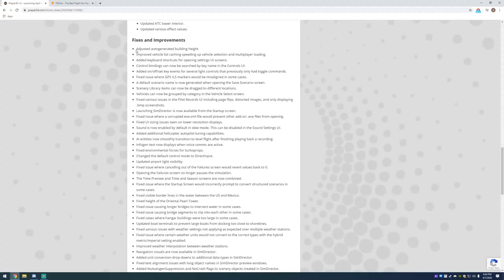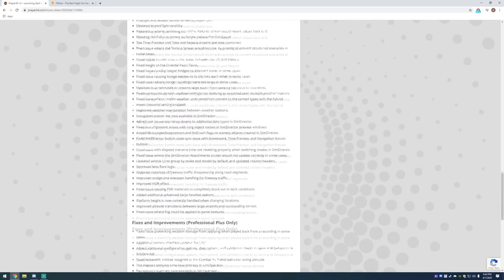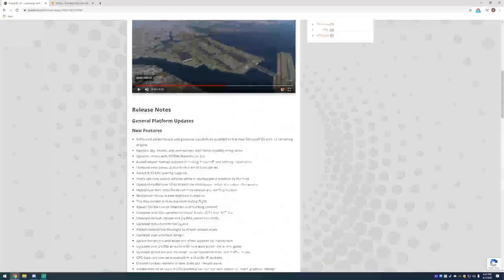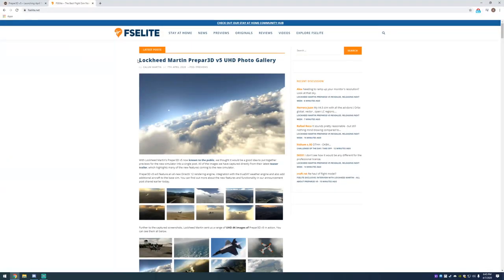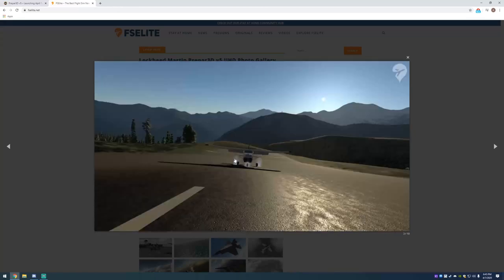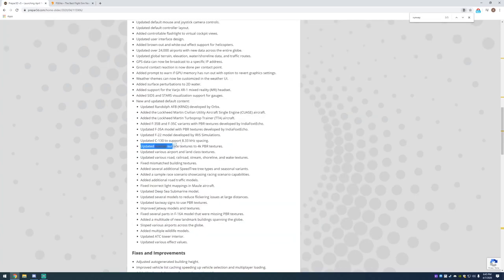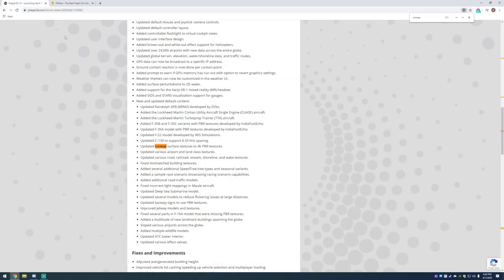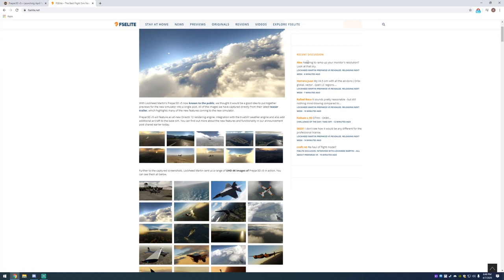Fixes and improvements — adjusted auto-generated building height. You can have a read through this yourself; nothing really big that's going to change the way I do anything. Let's head over to the FSElite link — Prepar3D version 5 UHD photo gallery. Default airport runway textures are not very good, and this just looks way better than the default version. Really happy they did something about that.